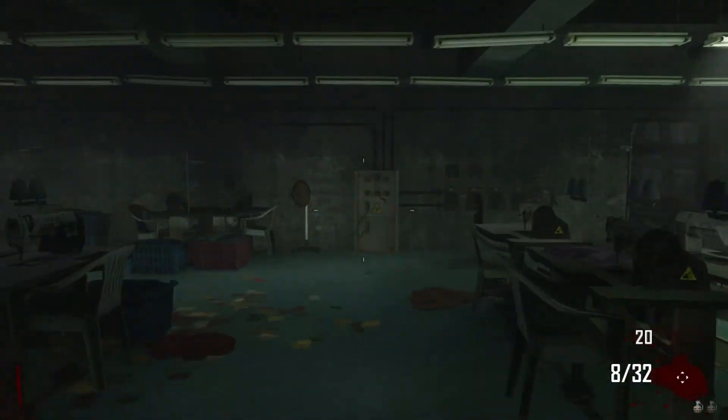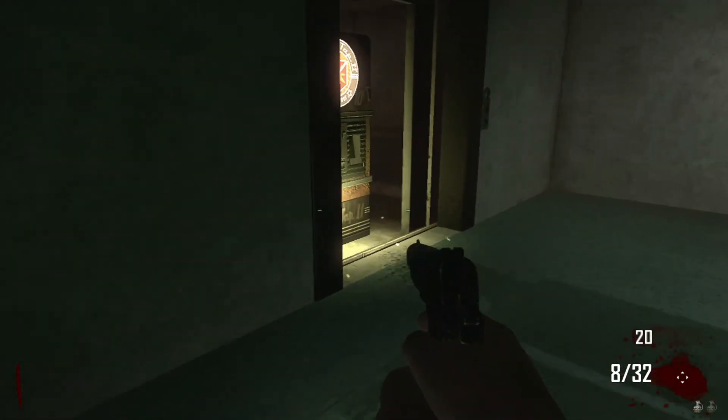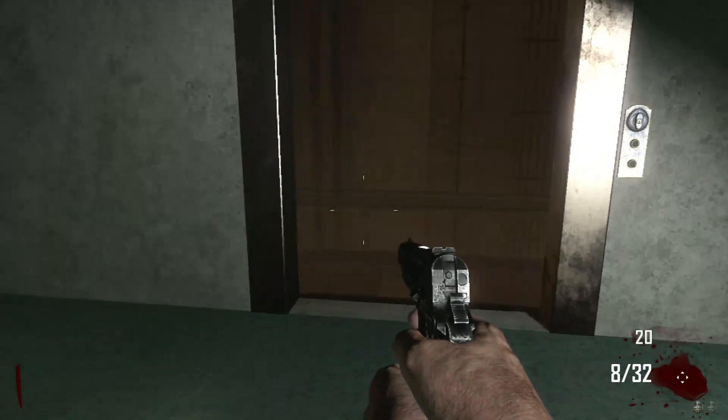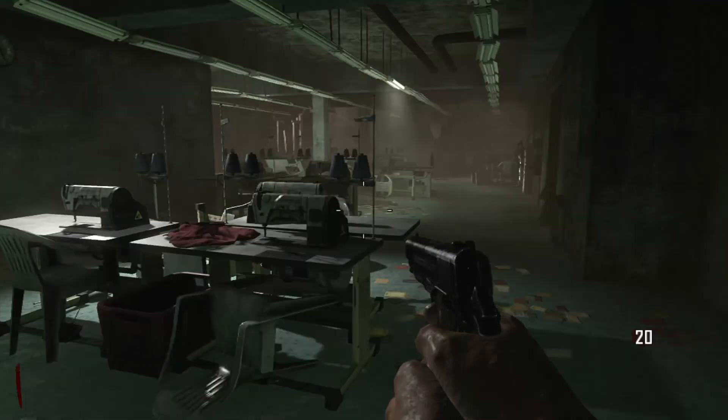The power is right in front of you as well, so you can turn that on, which is helpful. And in a minute this elevator will drop, and you want to get on top of it when it does.